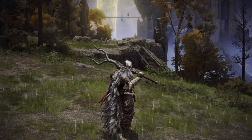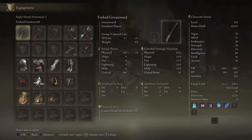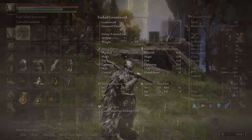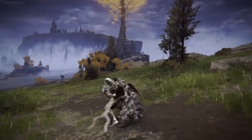Weapon number four is the Forked Greatsword. The attributes required are Strength 14 and Dexterity 16, scaling with both Strength and Dexterity. It causes blood loss buildup of 55 at base. Here are the moves — normal and strong attacks, just like any standard greatsword.